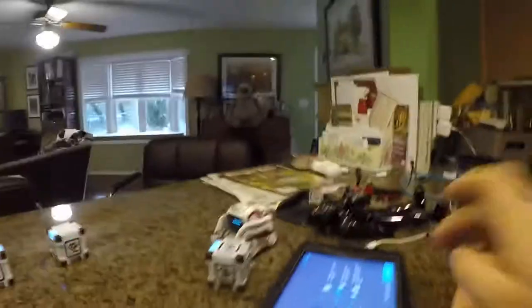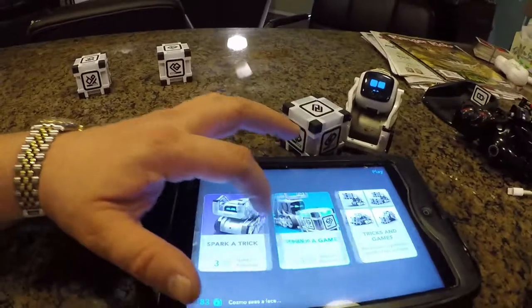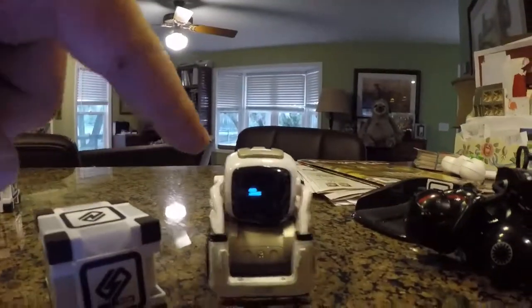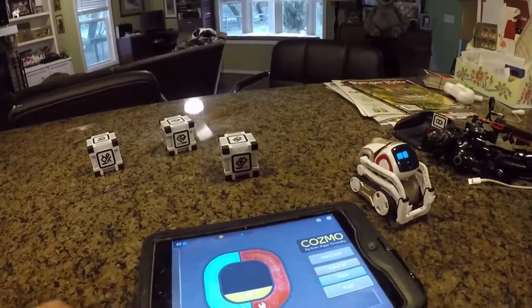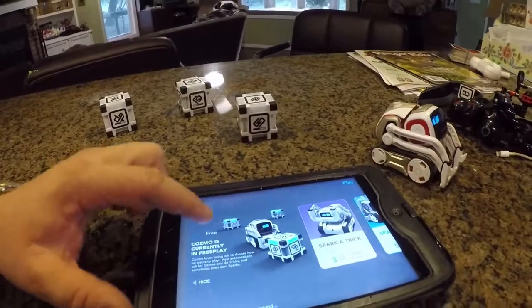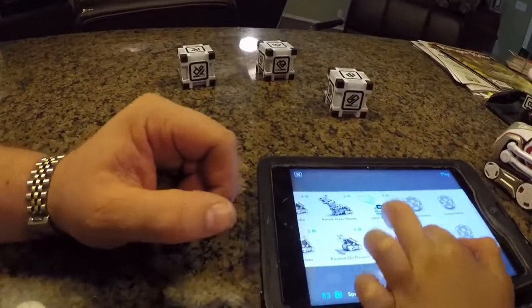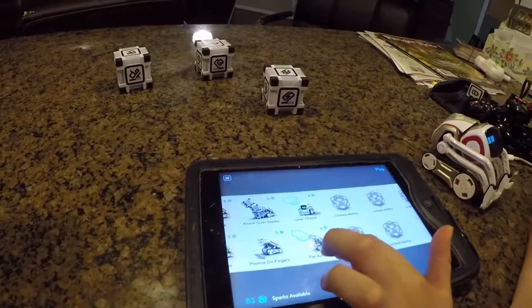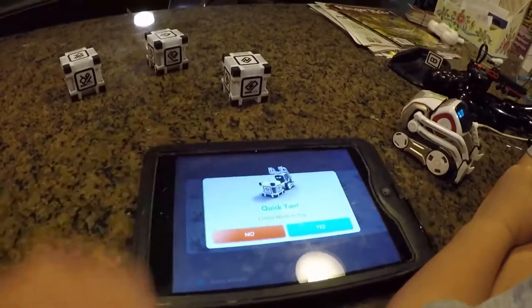Now he can play some games. His head is shaking so much — he's not very happy because he hasn't been played with. He has a bunch of different games and they require sparks. You earn sparks by playing with him. He's already playing ping pong on his face telling us he's bored. If you click on the play button you can pick certain games. There are lots of tricks and games — they take sparks and some are locked. Oh look, they've got fist bump, but we don't have laser chase. If you wait long enough, he'll actually pick a game to play.